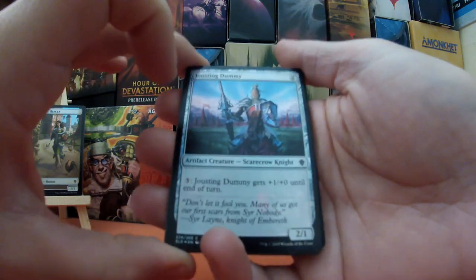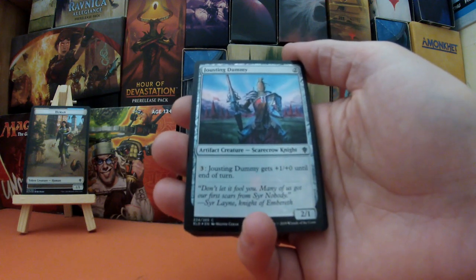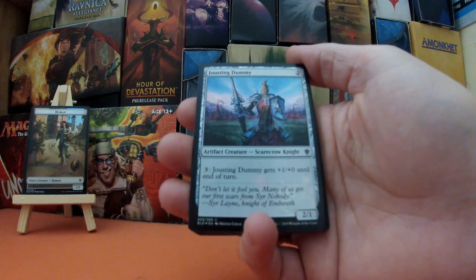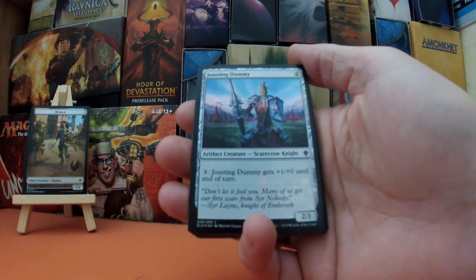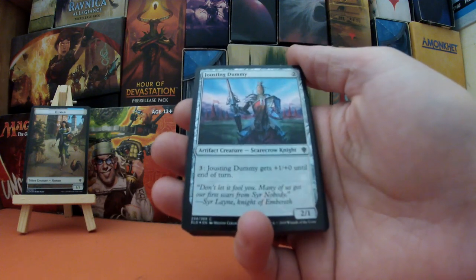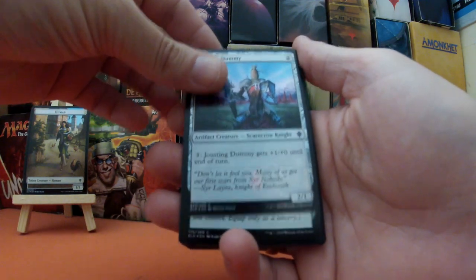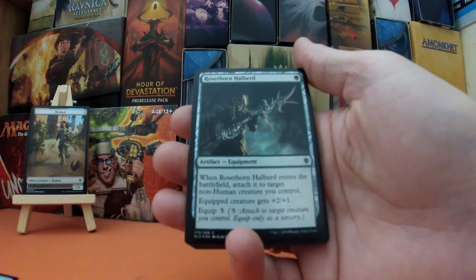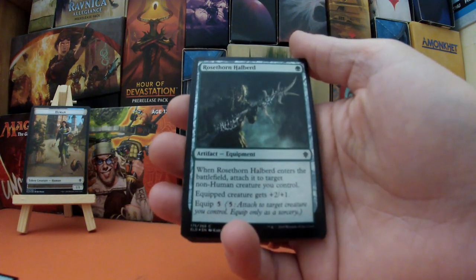Starting off with Jousting Dummy — the camera cut out already and we've only done the token, but we shall continue. Jousting Dummy: two mana, a 2/1 Scarecrow Knight, and for three mana Jousting Dummy gets +1/+0 until end of turn.